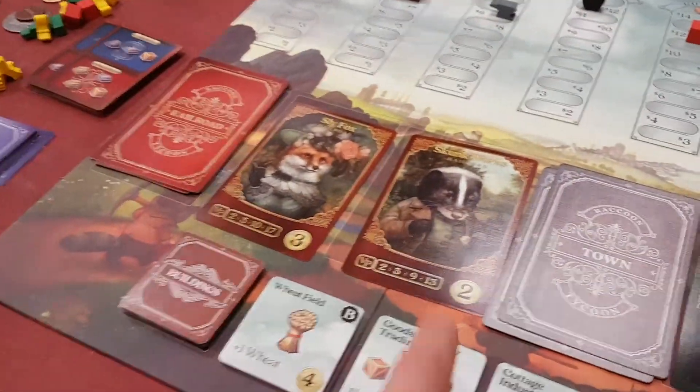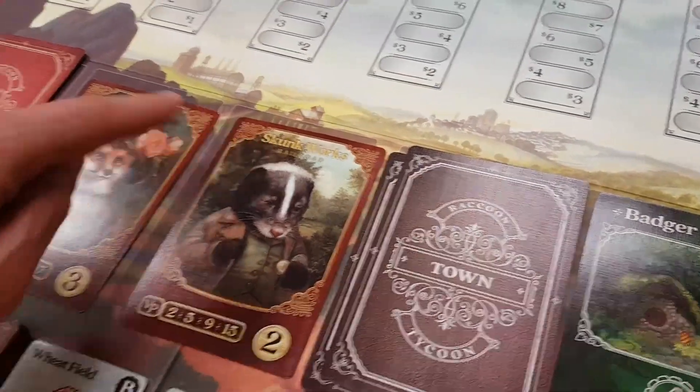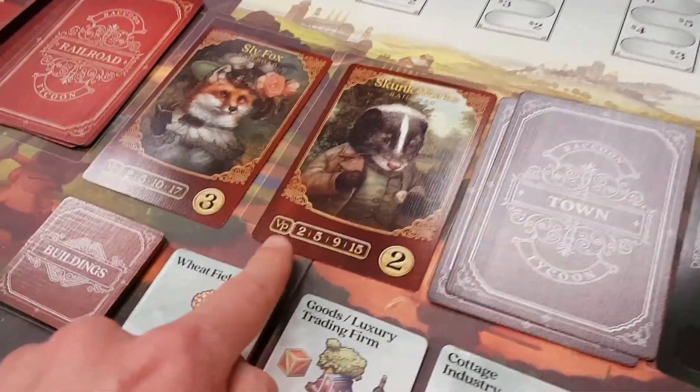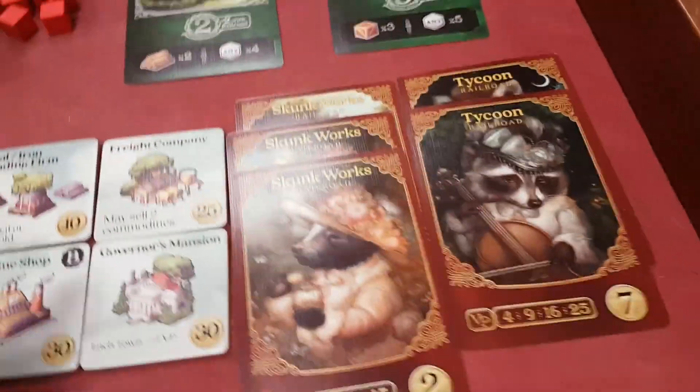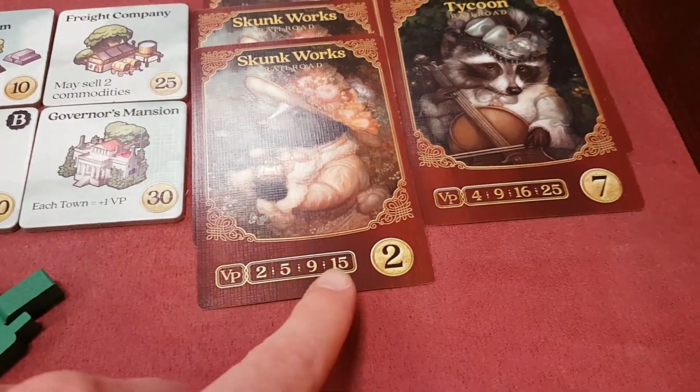What's a railroad? Well, that's what the funny animals are for. Each of these represents a certain railroad, and you're basically getting set collections — getting points for the number of, in this case, skunk works. These are the ones I've been collecting, and I've got three skunk works here. So if I were to get a fourth skunk work, I'd get 15 points instead of just the nine. So this one's quite important.